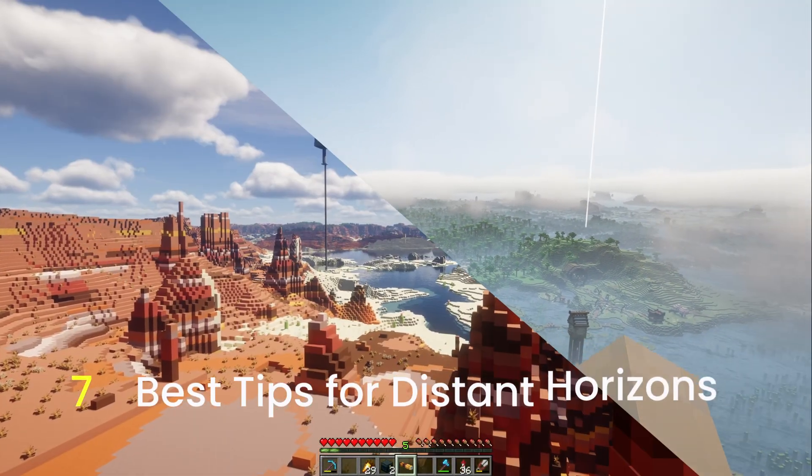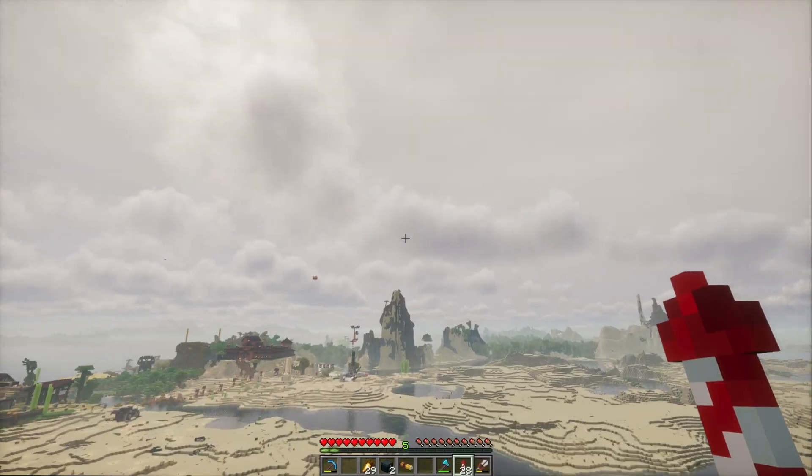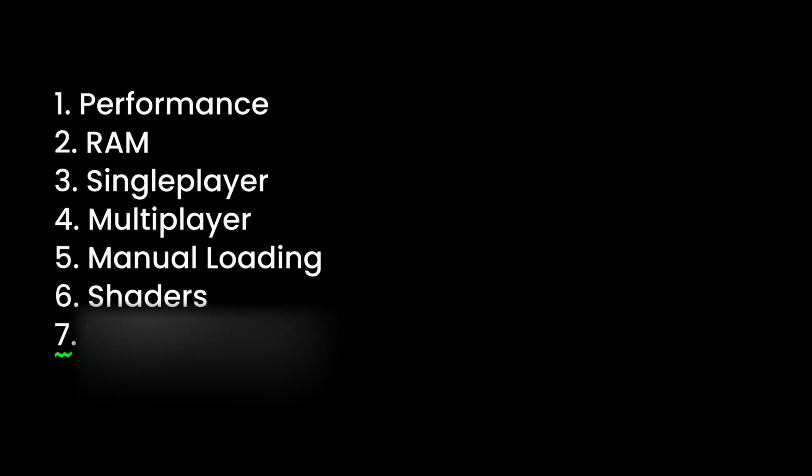I have seven tips to make your Distant Horizons game look amazing. Minecraft's Distant Horizons mod adds epic render distances to your game, but if you're not careful, it can look like trash. These are tips I have learned from experience, and I am saving my favorite tip for last.